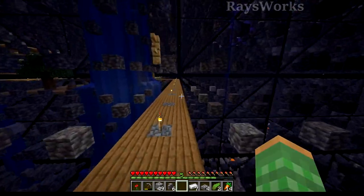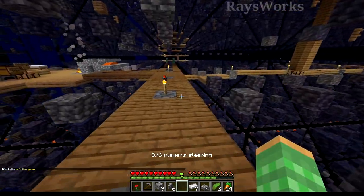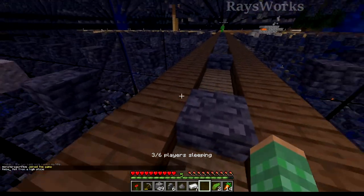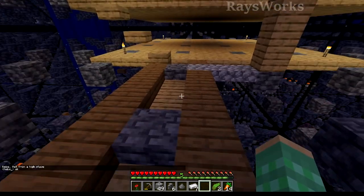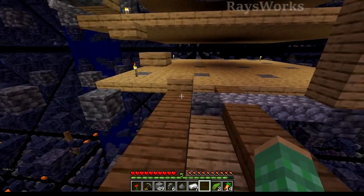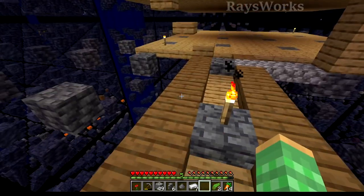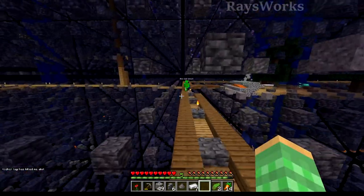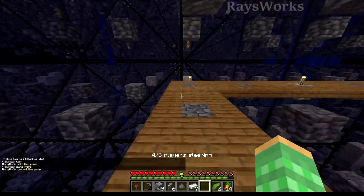Let's check out the slime farm being worked on off in the distance. Someone noticed slimes spawning. They still spawn the same as before 1.18 — from Y level 40 all the way down to the very bottom of the world, which is now in the negatives. We don't have a collection system yet but at least the spawning floors are done. You could check every once in a while for slimes, and eventually we'll want to put in water and maybe campfires to kill them automatically. If we can spare a hopper we can pick up all their loot.